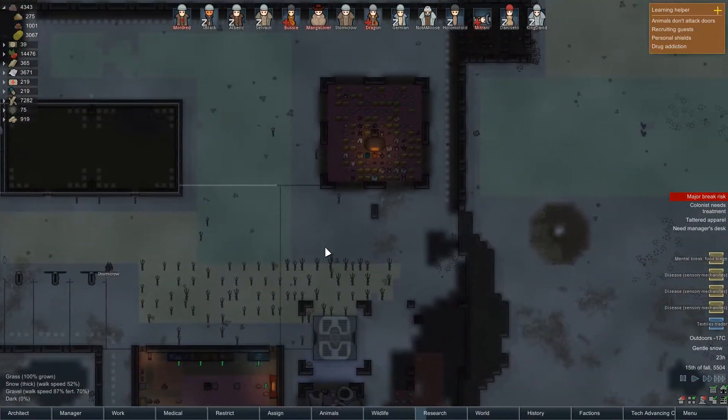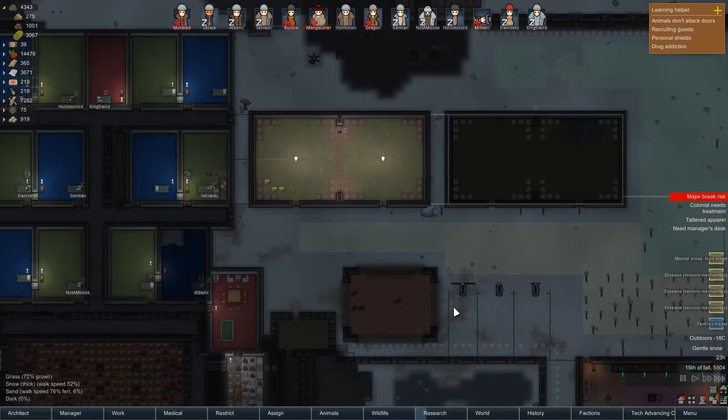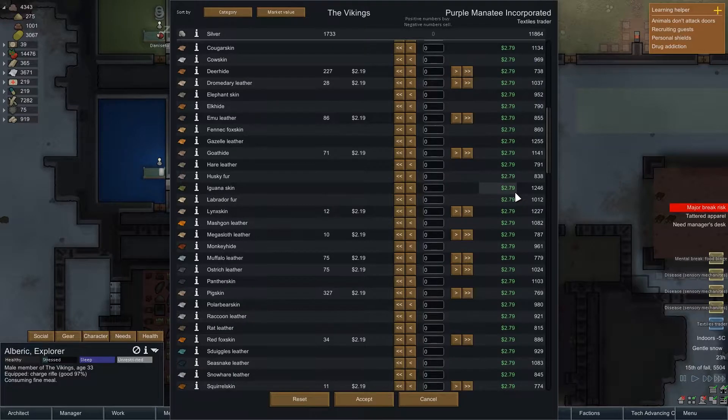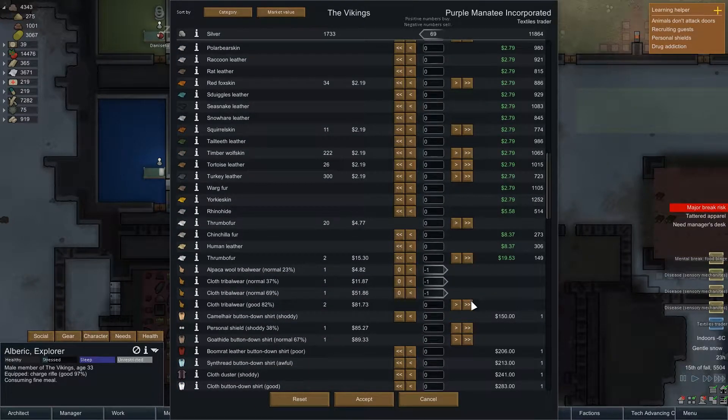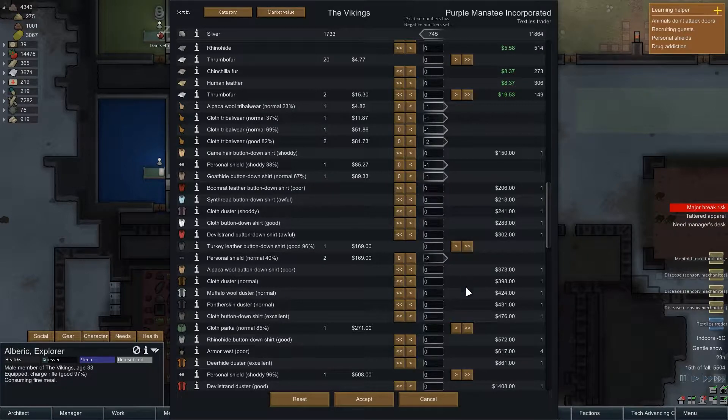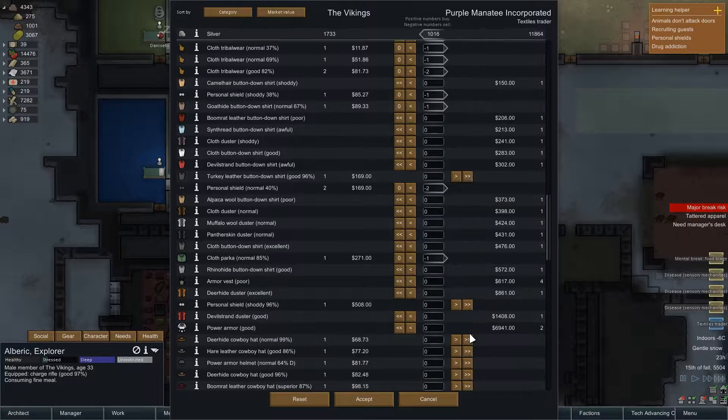This is getting done, which is good, and it's also providing some more chunks for production. I'd like to have a word with the textiles trader. They have a lot of cloth, a lot of muffalo wool, and alpaca wool — though alpaca wool is expensive. We can sell them the tribal wear. Excellent. We'll sell them these — wow, these guys have a lot of money. Any clothing which is sub-par we're also going to sell.